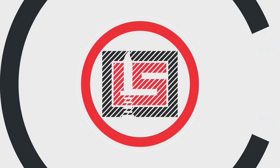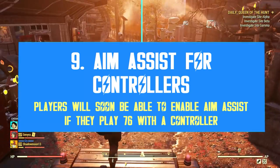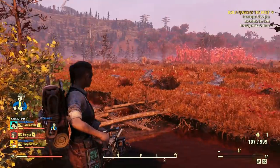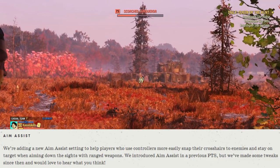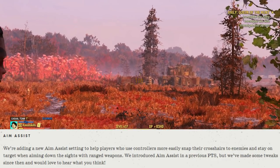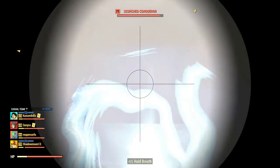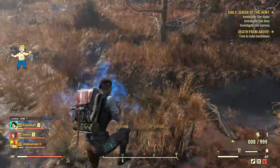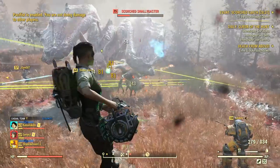Lastly, we have the aim assist system, which has been part of past public test server patches, but due to some issues it didn't make it to the official servers yet. Basically, this is an integrated AI feature to help controller players aim better and kill enemies faster when outside of VATS mode. As a PC player this feature means little to me, but I do acknowledge how useful it can be for console players. It's really challenging to hit enemies out of VATS with certain weapons, especially at long range without a proper scope. I believe console players will love this easy-mode shooting option whenever it's ready to be released.